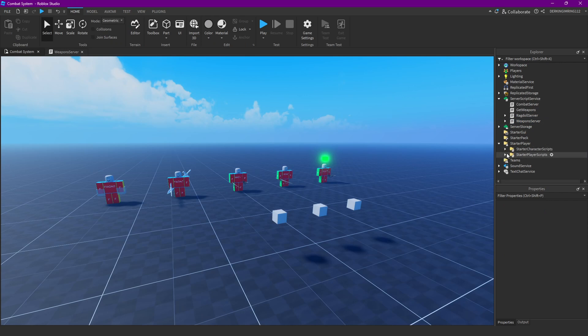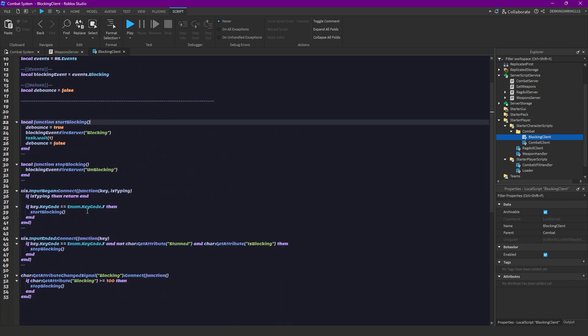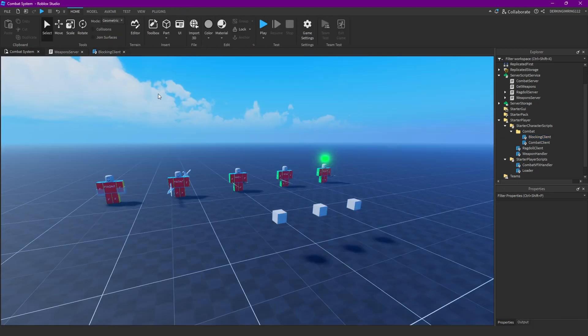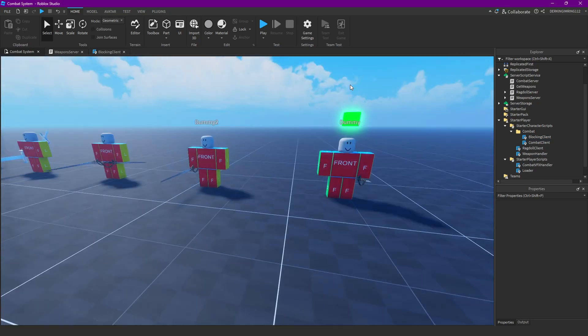The second issue isn't really a bug, but it was pretty unnecessary. In our blocking client, I did all of those checks on the client even though we already had them on the server, so I can just remove them here.